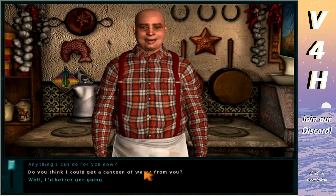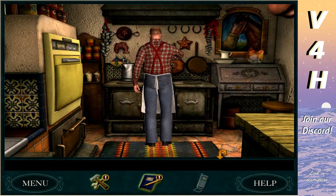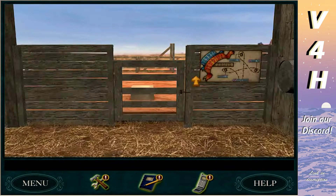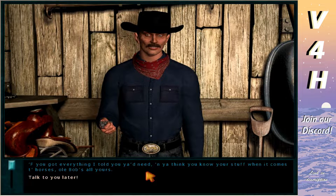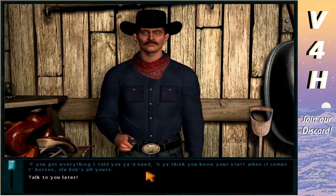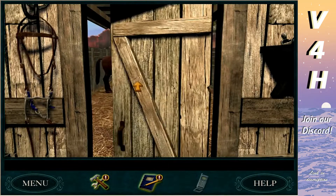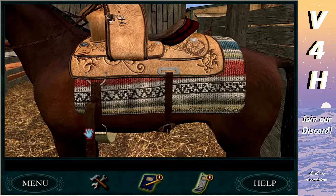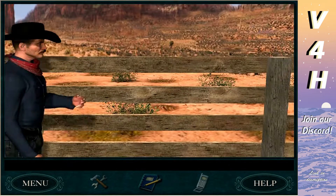Getting those eggs and a canteen of water. Now we talk to Tex. This horse knowledge quiz — it's tradition to just bullshit it because it's so easy. 'May I go riding now?' 'Yep, if you got everything I told you and you know your stuff when it comes to horses.' We're absolutely bullshitting this — it's tradition. Let's see if we can get them all right in a row though. This is gonna be embarrassing. Let's co-sign on every answer.